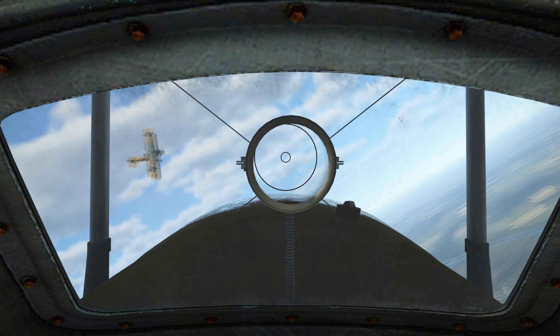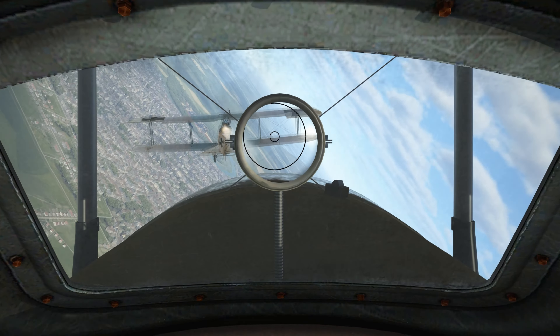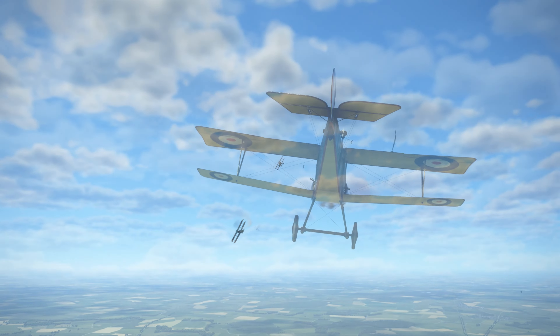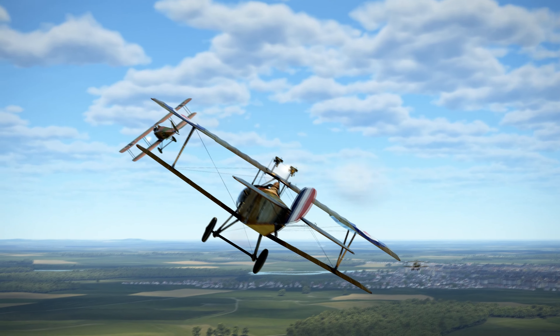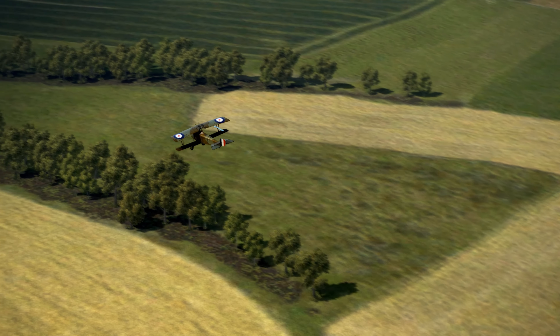The Newport mounts a Lewis machine gun with 388 rounds. Unlike German aircraft, it was not synchronized, and therefore it was mounted on top of the upper wing, which was much more uncomfortable for the pilot. In Great Battles, we have the option of mounting either one or two machine guns to increase its firepower, alongside various cockpit configurations.